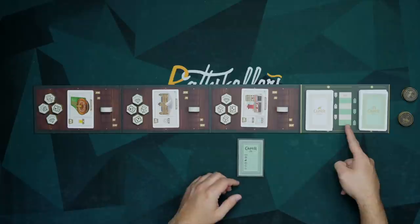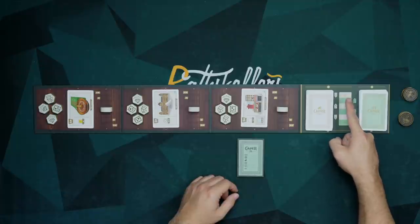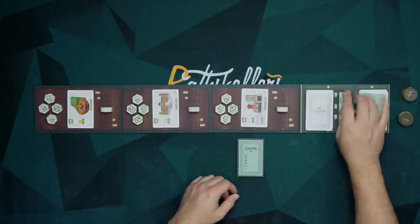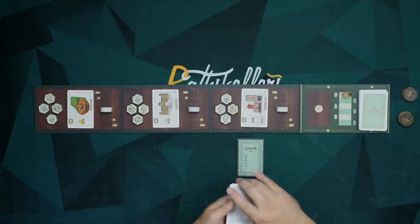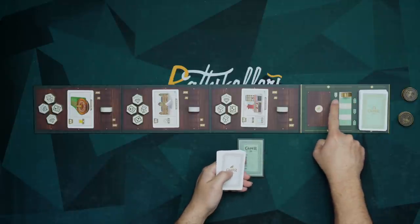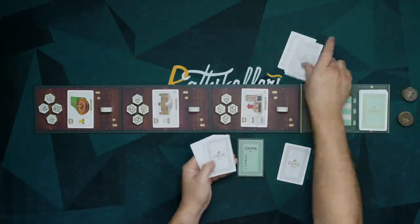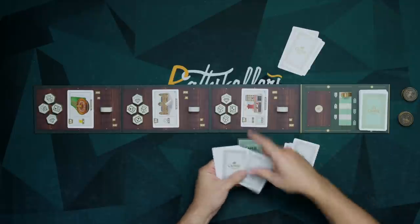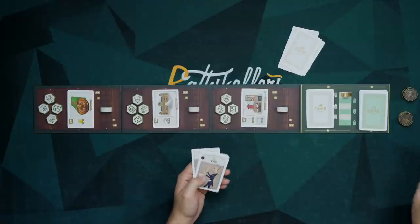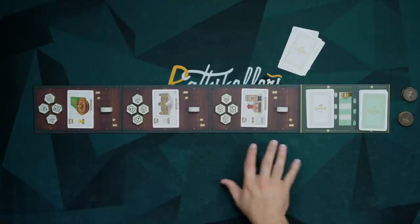The game has six rounds, alternating between thief rounds and gear rounds. During the first thief round, each player is dealt four of these thieves. The arrow denotes which player is the start player. I would start and play one of these thieves to one of these heists.